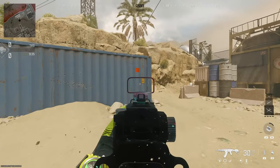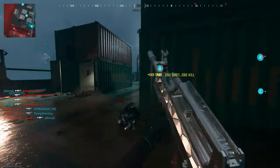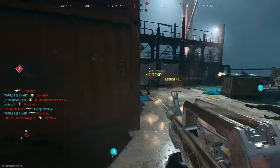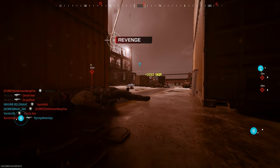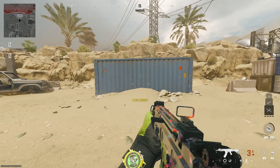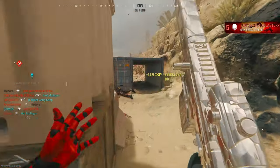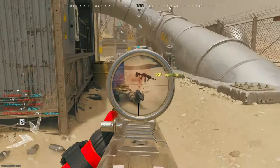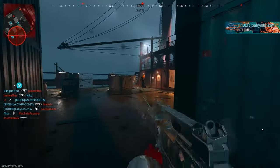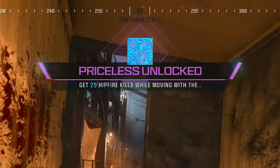Strafing is side-to-side movement — push the left stick left to right and shoot. Left to right is strafing; you can't move forward and think you're strafing. Moving is front to back — forward and back. So if you're walking forward, aiming, and you get a kill while walking, that's a moving kill. For hip-fire moving kills, just don't aim, walk forward, and spray — that counts as moving.